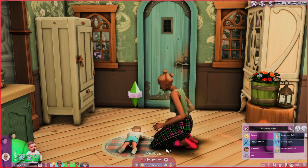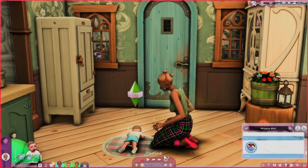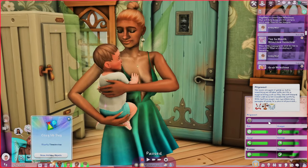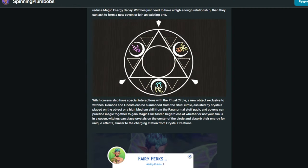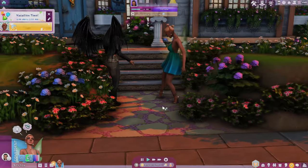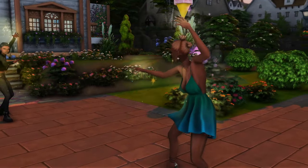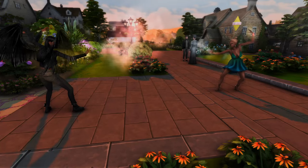One more new thing added in the update: inherent traits. The fairy baby inherited the Good Nature trait from her mom. The alignment bar is also worth noting — this is where your sim can go from good to evil depending on their actions. There is a whole coven you can get together with other sim friends. My wicked witch wasn't that friendly, so I couldn't get a coven together, but sparring and training with her sister is a great way to develop new spells and more power.